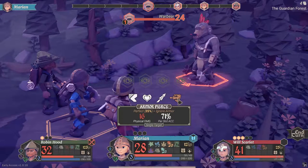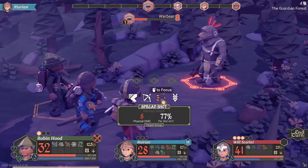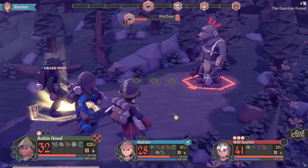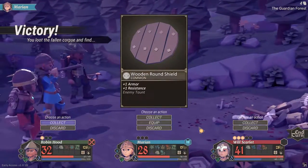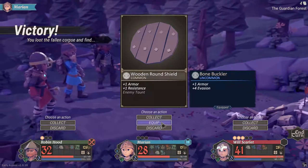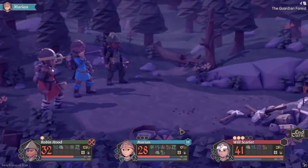The war bear doesn't have any armor, so I don't see a reason to use the armor-ignore ability. Spread shot — as I thought, it's probably an area-of-effect attack, but we don't have more than one opponent so we can't really see that in action. That should drop the war bear. We got a wooden round shield from the loot — it's not any better for Marion in my opinion, and it's not really usable by anyone else, so let's just collect it for now.